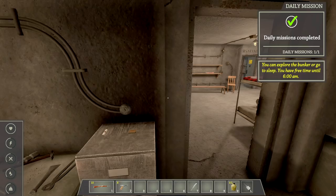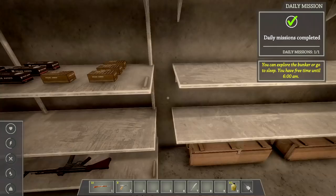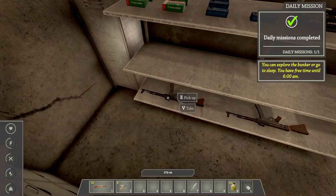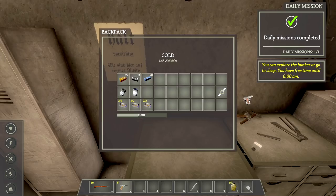Midnight — you can explore the bunker or go to sleep. Free time until 6 a.m. We have some pills here. There's tons of ammo over here. Nice little machine gun there. This is the armory — I'm thinking of putting stuff down here that we're not going to use. I'll throw that over — and there's a watch.